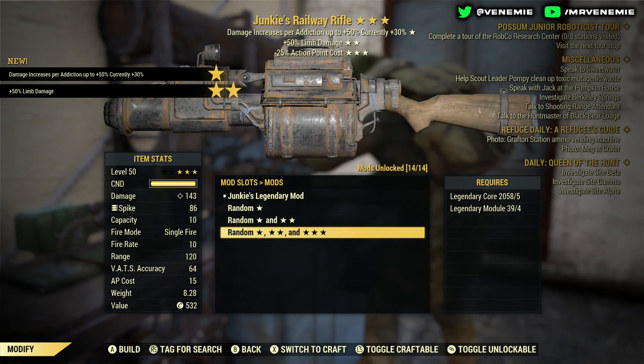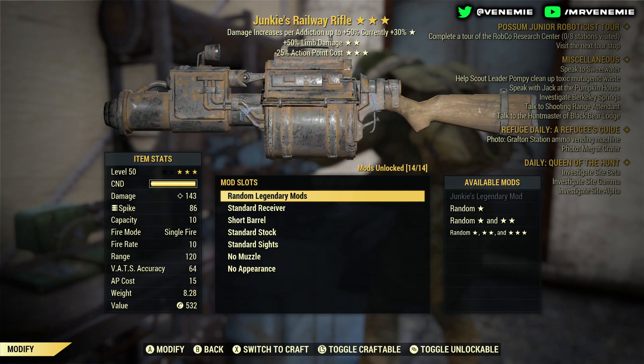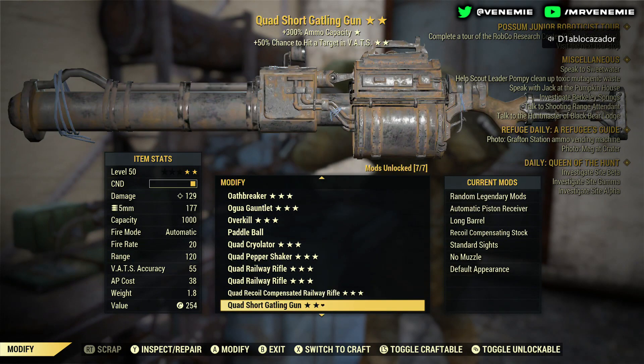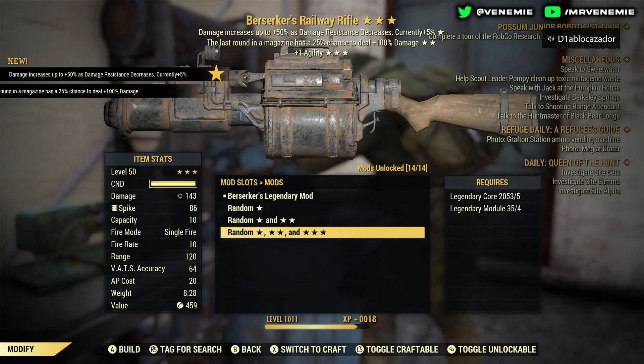Junkies — plus 50% limb damage, minus 25 action point cost. If you do run an addiction build — addicted to your chems, Psycho, Mentats, everything like that — then that might be something that interests you. I do have quite a few friends and subscribers who use Junkie builds.